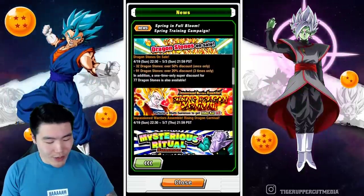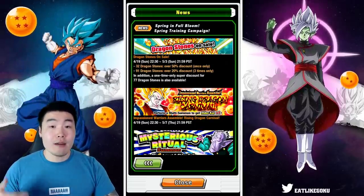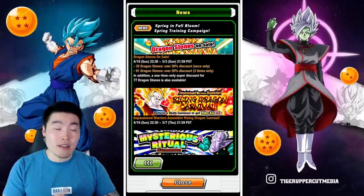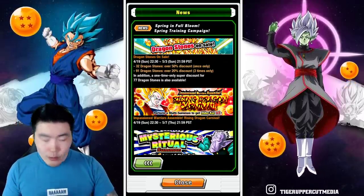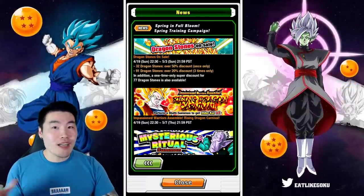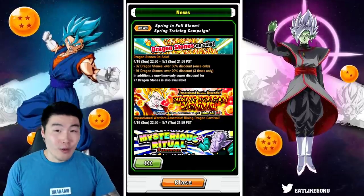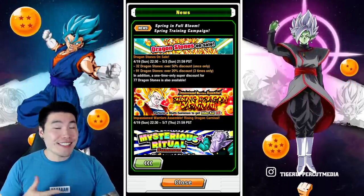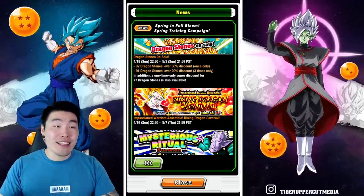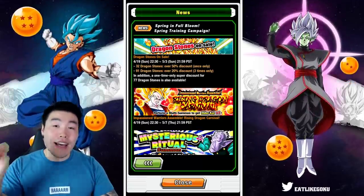Next up we have the Rising Dragon Carnival. As expected, we do get an Elder Kai with each multi, which is what happened with the Christmas banner on JP — so no surprise there. Double-rate banners are always kind of traps because even though it's double rates for SSRs, your chances of pulling an LR are still not the greatest. And even if you pull like six SSRs in a multi and none of them are an LR, you're going to feel pretty ripped off, pretty empty, pretty sad. So keep that in mind as you do your summons.